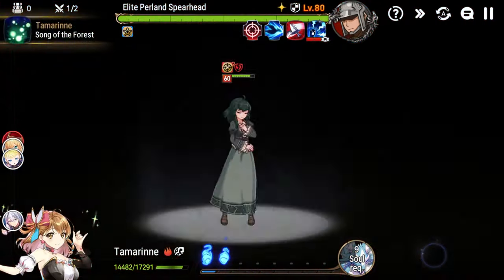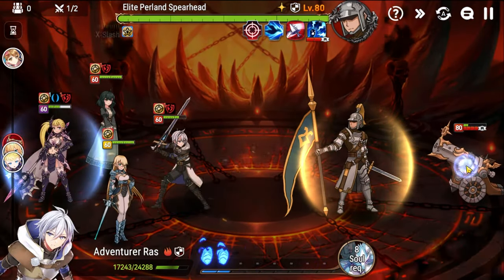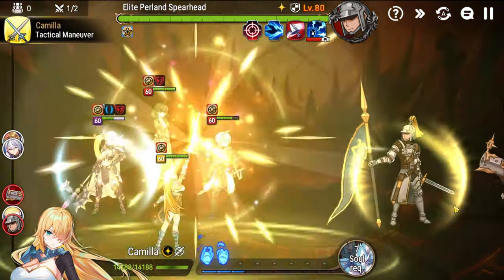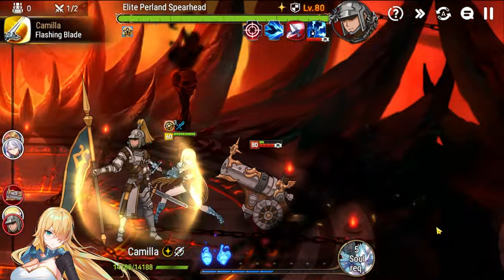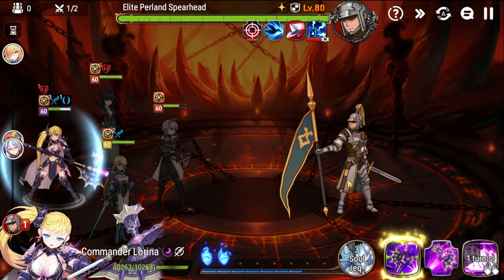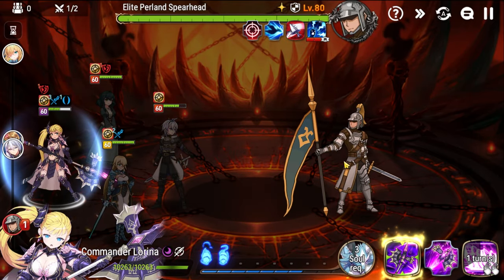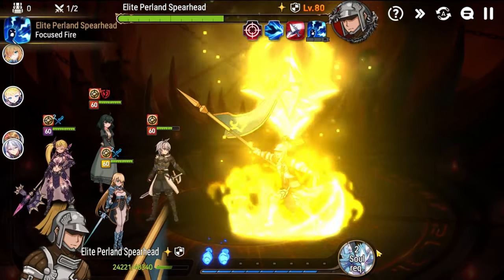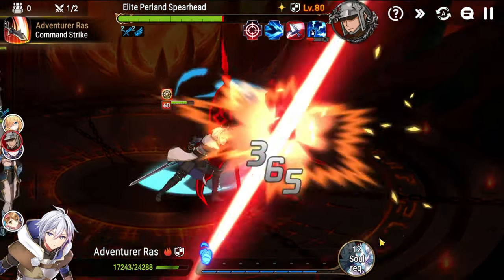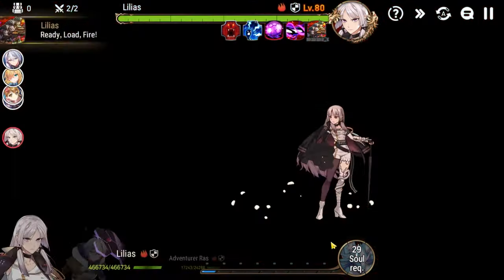Lorena here. Heal everybody up with Tamarin. Go for basic here. S2 here for the attack buff, and then just kill this. Now that everybody is dead, you can hit the Spearhead. This guy has, like, no HP — he's pretty laughably weak. And then we can Soul Burn Raz just to get off the floor, because again, we don't have souls. As you can see, all of our souls are gone.